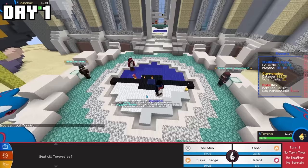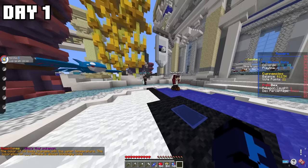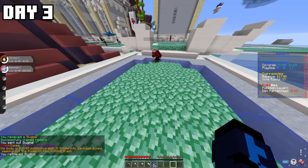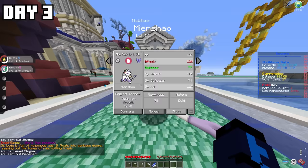Me and Hawk then had a little battle, where I ended up defeating Hawk pretty easily with over half my HP still on my Torchic. I then opened up a bunch of random Pokémon papers, where I ended up getting a Mienshao, which is a fighting-type Pokémon, meaning I'd be able to use it.